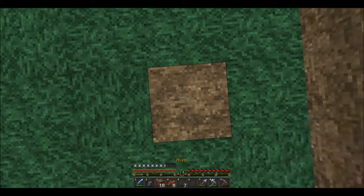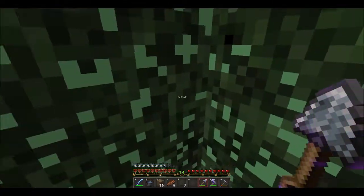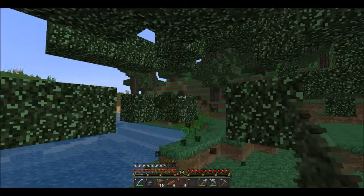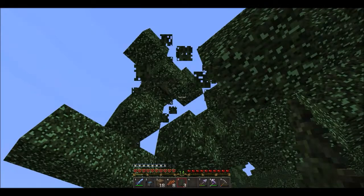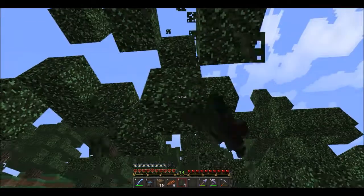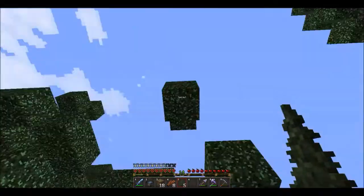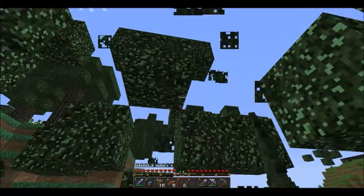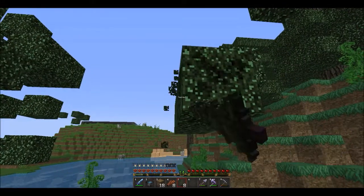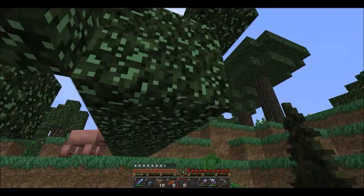I should have grabbed more saplings at the beginning, but I was so worried about wasting time, which now means I've ended up wasting more time because of it. So, spruce saplings — I want hopefully a good number of these. Honestly, I think the saplings are a little bit more important to me than the actual wood, because I'm really only going to be using the logs for the corners of the house. If I could get maybe ten spruce saplings, that would probably be enough. It looks like a lot more spruce saplings are dropping than those dark oak saplings were. Either way, we're going to have to run back to the dark oak forest.